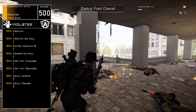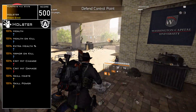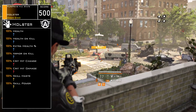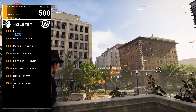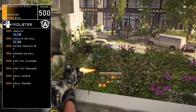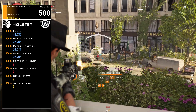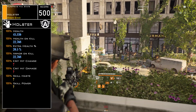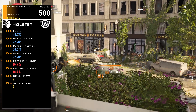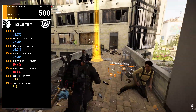The holster can have: health, health on kill, extra health percentage, armor on kill, critical hit chance, critical hit damage, skill haste, and skill power. The max stats are: 45,536 for health, 22,768 health on kill, 20.5% extra health percentage, 22,768 armor on kill. Critical hit chance and critical hit damage are both 16.5%. Max skill haste is 49% and skill power is maxed at 819.